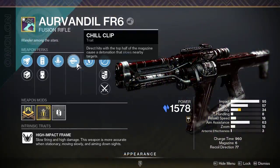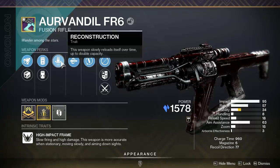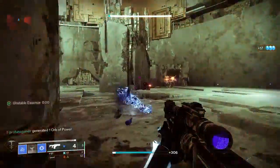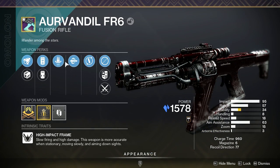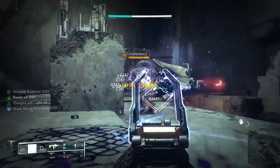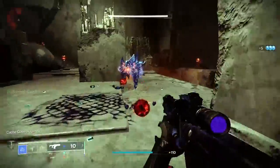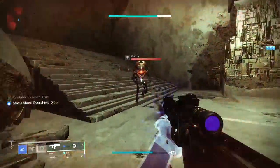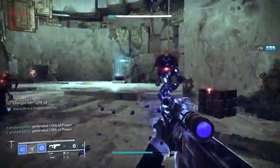One of the best new Stasis weapons is the fusion rifle called R-Vondel FR6. This one is especially interesting because not only can it come with Chill Clip — direct hits with the top half of the magazine cause a detonation that slows nearby targets — but it also can come with Reconstruction. This weapon slowly reloads itself over time, up to double capacity. With six shots in the magazine, that means you can have upwards of 12 shots available, with Reconstruction providing a bullet from reserves every two to three seconds. After using it, I honestly feel like it's better than the Riptide.